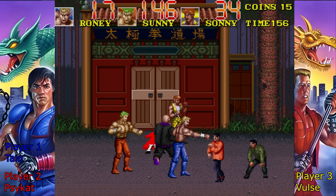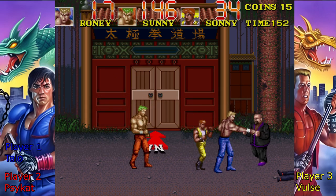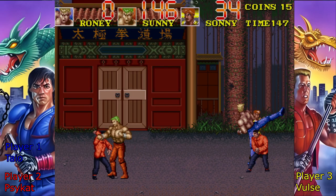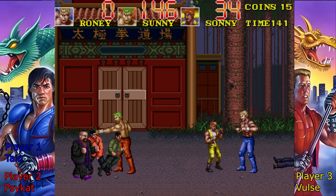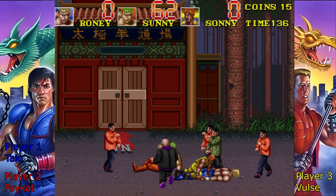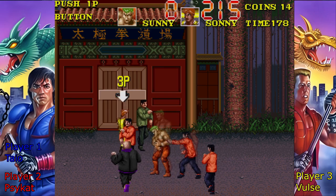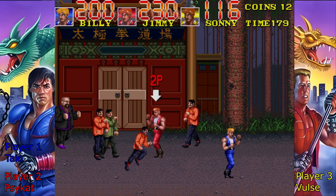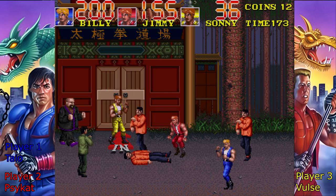Something that's weird about Double Dragon is that in the arcade Billy is always the blonde one and Jimmy is always the brunette, but in the home console port Billy is the brunette and Jimmy is the blonde, and this switches constantly. Alright, Billy's back! Jimmy's back! The triple dragons are here!